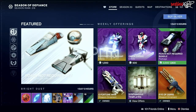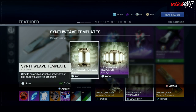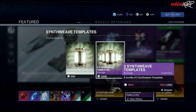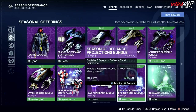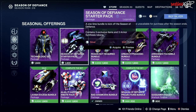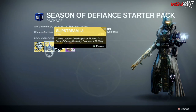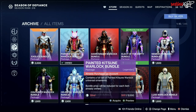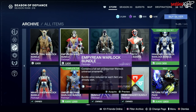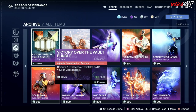Alternatively, you can actually buy synth weave templates in the featured section in the store. Once you click on 'View Offers' you will be presented with two offers: a single synth weave template for 300 silver, or five synth weave templates for 1,000 silver. You can also go to the seasonal offerings and get a Season of Defiance starter pack — in this starter pack you get an exotic ghost, an exotic ship, an exotic sparrow, and two synth weave templates. Additionally, in the archive section of the store there will be a Victory Over the Vault bundle which will give you two shaders and five synth weave templates for only 500 silver.